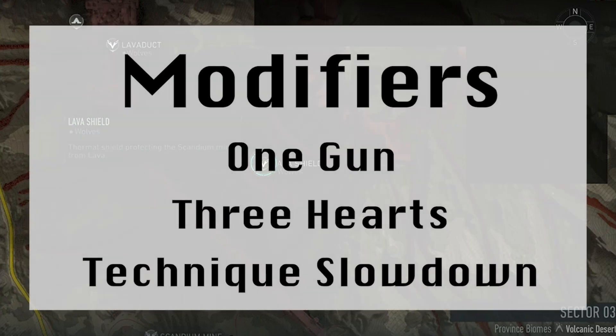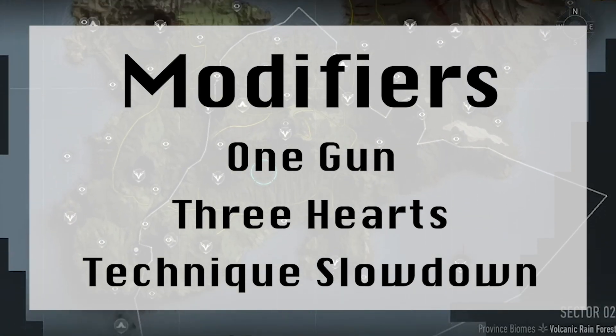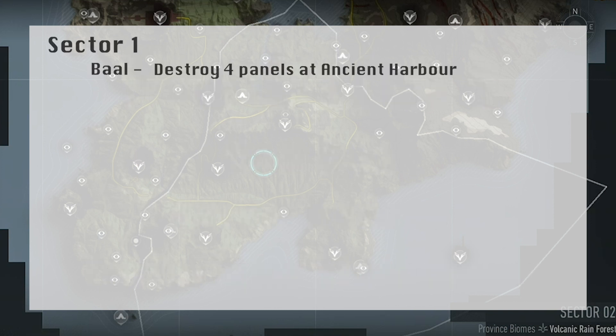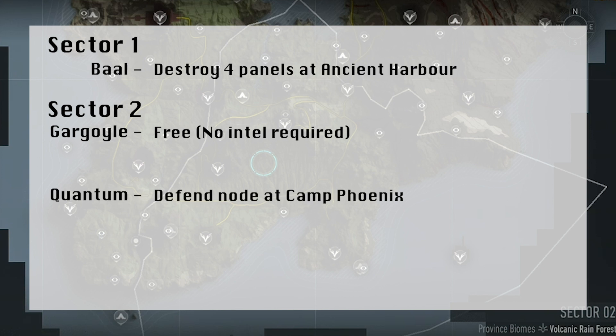In summary, the modifiers shouldn't be considered too bad this week. If you've run a few critical raids before, then this list of modifiers may feel like a Christmas bonus, because all things considered, one gun can be changed on the fly, and the other two modifiers might not even affect you or the squad that much. It's a similar story for the intel trail, which delivers us a big present this holiday period, with a very short intel trail for every boss — and on top of that, Gargoyle is completely free as well. It should make for a very quick raid this week, which hopefully gives you more time to enjoy other festivities you have planned.